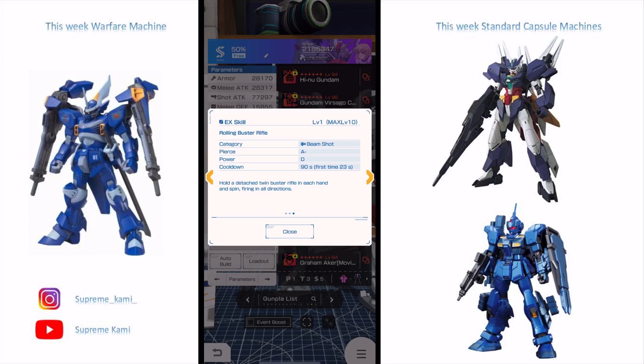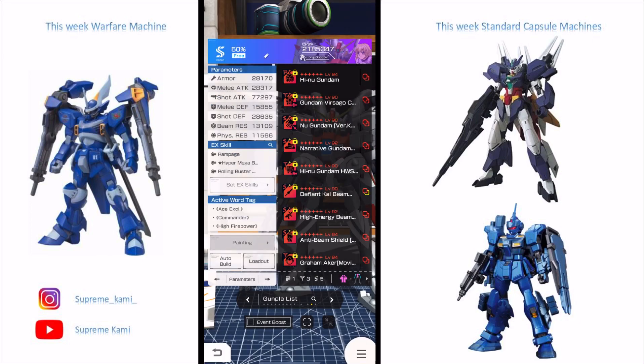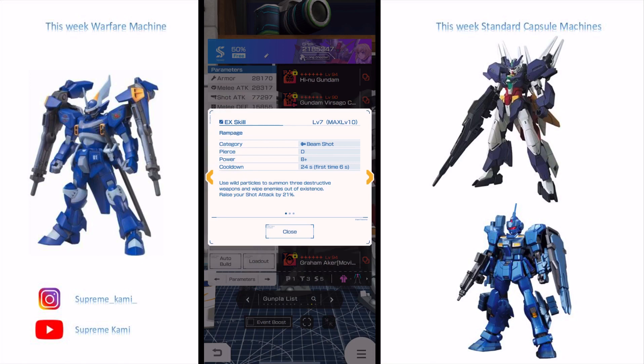The EXQ I have here is Rampage, which is a four-star standard pool part, so it should be easy to get. At level one it does pretty nice damage. I think Rampage is good because it's an Awakening EXQ — that's probably why it does so much more damage compared to other weapons in the same EX category.